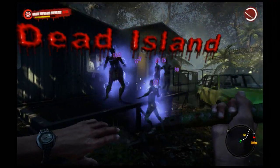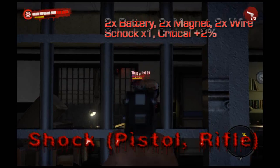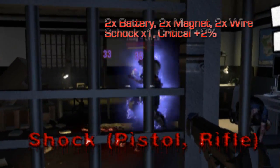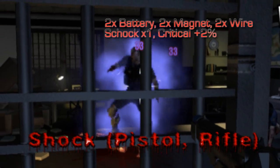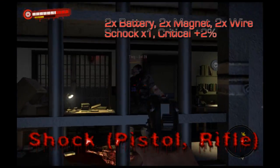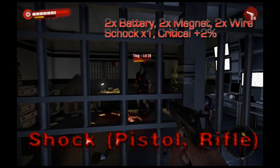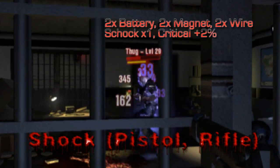Snorkel on that island. This is the shock mod for pistol and rifle. You get it in the sewers. It's a main quest so you can't miss it. And it's very effective and pretty funny.